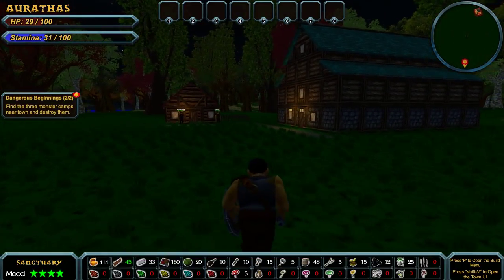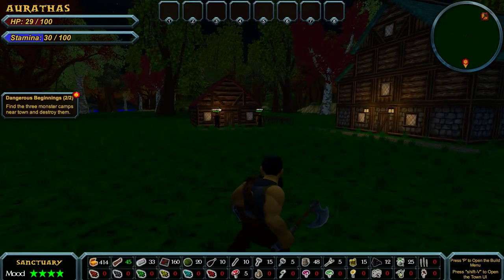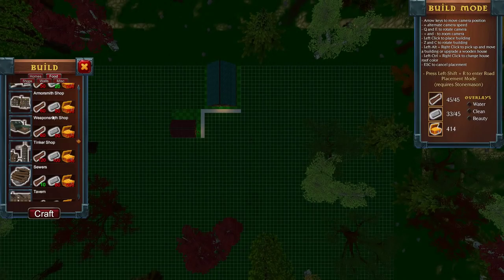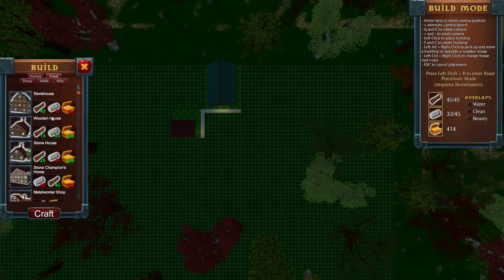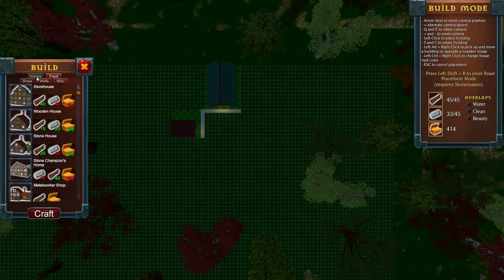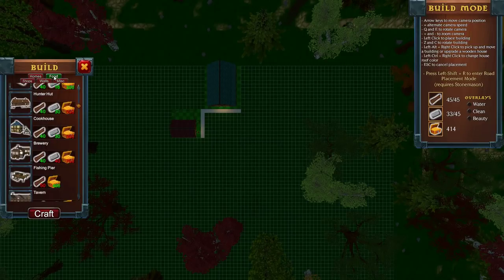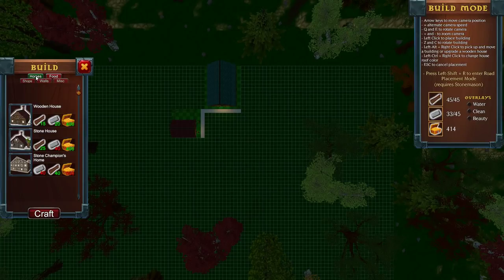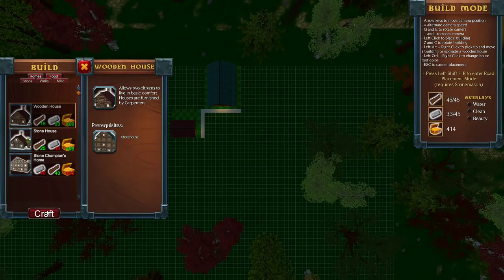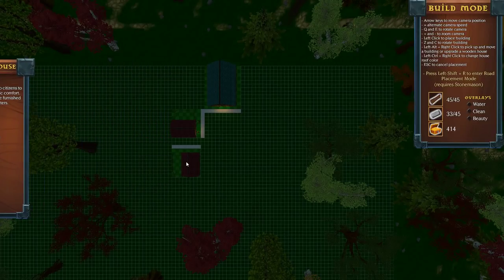Should I build another house? I think I should build another house. I really can't — well, I can build another house. I probably need food, though. Frankly, I probably need both. Otherwise I'm not going to be getting many more villagers.